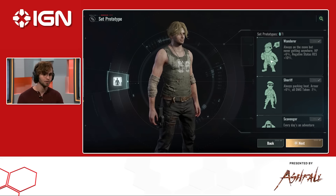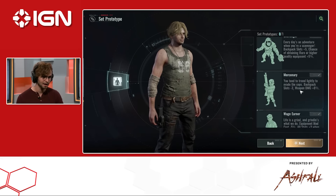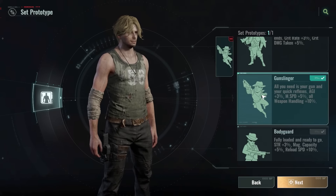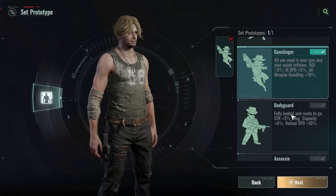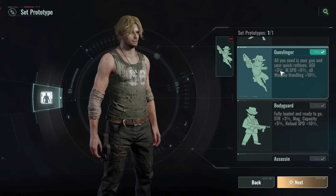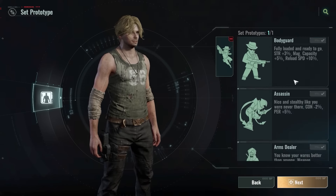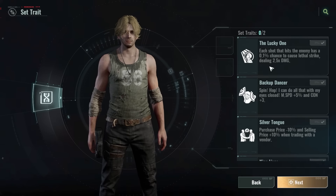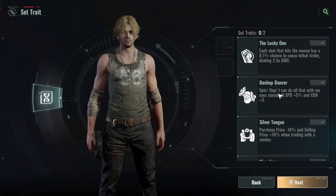We have to choose our prototypes. I am very much a — I was about to say gunslinger — that's perfect for what I'm trying to do. This one gives me extra quick reflexes, medium speed plus 5, and all weapon handling plus 10, which sounds like exactly what I like to do. I'm very much the guns-blazing type of player, but if you're more of a stealthy player or like trading to get the best weapons, it's cool that it gives you the options to do whichever play style you like.